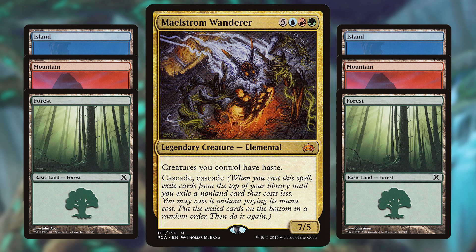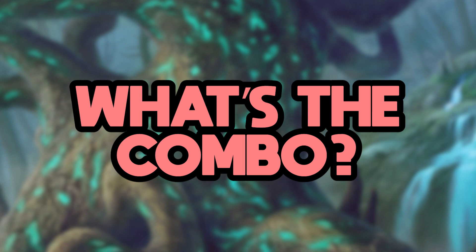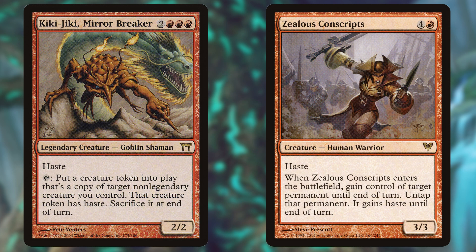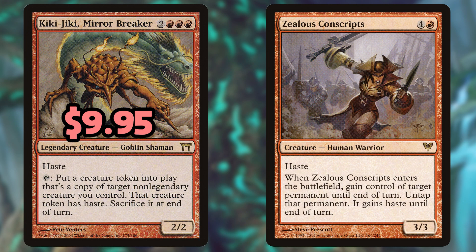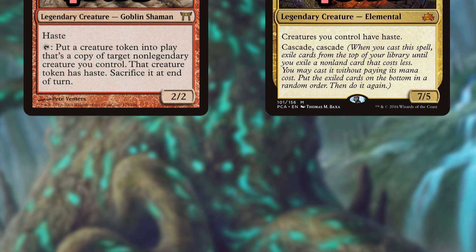Sure, it seems a little ridiculous, but this is the most effective way to always put the two-card combo into play. People have done this sort of thing with Maelstrom Wanderer before, using Kiki-Jiki, Mirror Breaker, and Zealous Conscripts to win the game instantaneously with the classic Splinter Twin-style victory. My concerns with this combo aren't about its effectiveness, but rather the cost. Kiki-Jiki on its own is around $8 at the cheapest, and when trying to construct a sub-$20 deck that already has the $9 Maelstrom Wanderer, there's hardly any room in the budget for helpful lands.